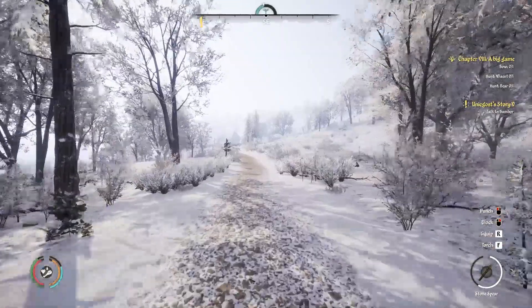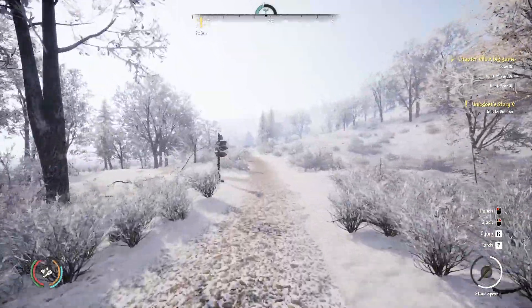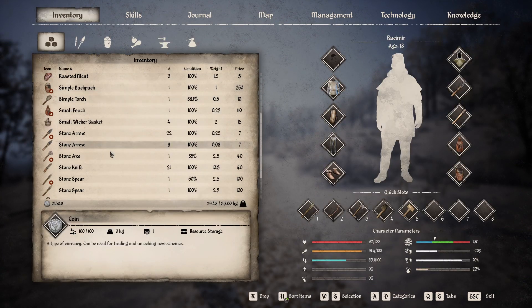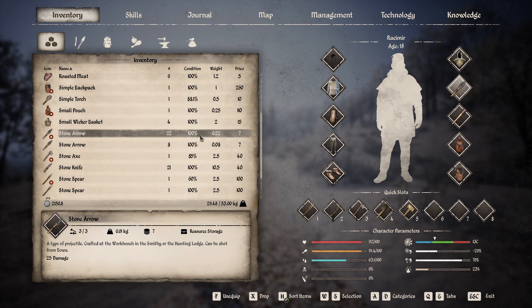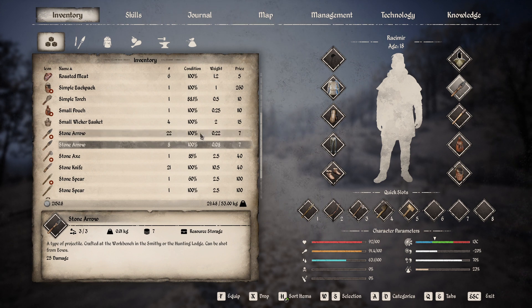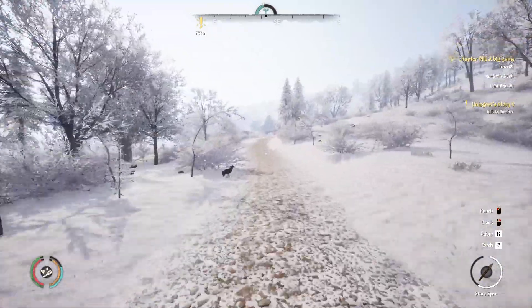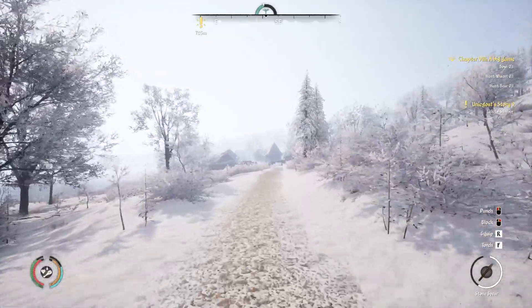I've got to check my inventory again — those two stacks of arrows are bothering me. They're still there. I was wondering if once I got out of the main storage maybe they would combine, but no. We have a stack of eight stone arrows and a stack of 22. Maybe if I unequip — nope. What the hell. You know what, I may need to sell those, they're going to bother me.